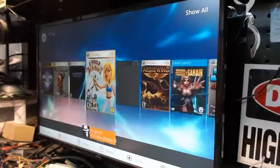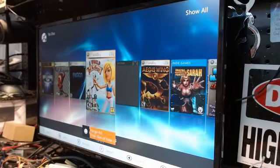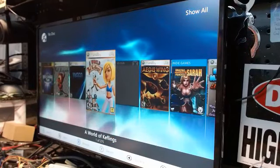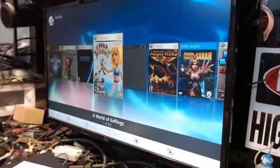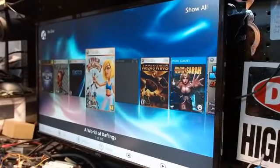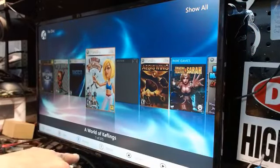Now as you can see, we're in Aurora. We've got our notifications, we're online, life is good. With Aurora, just to give you a little insight — you've got your settings, system details, about the game, browse, view, and launch.